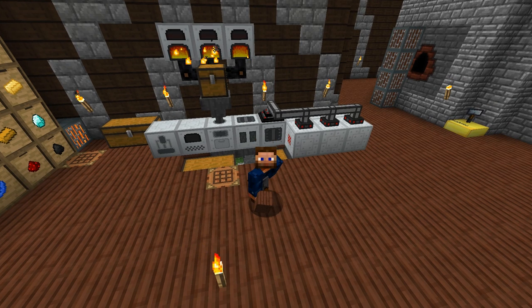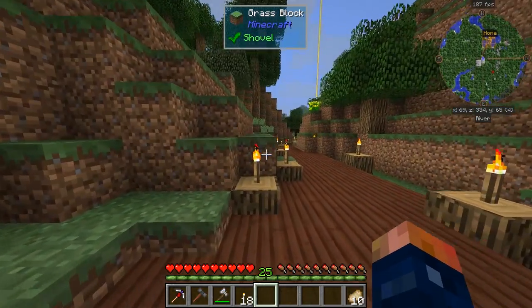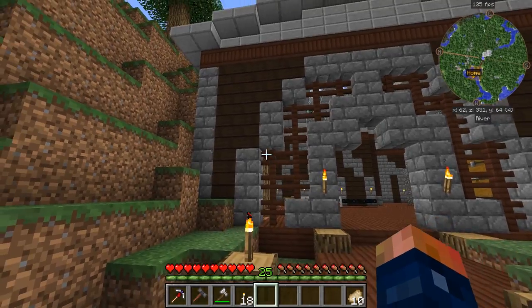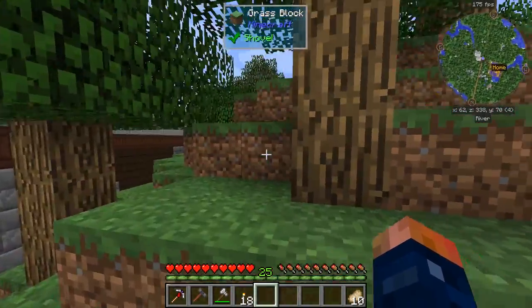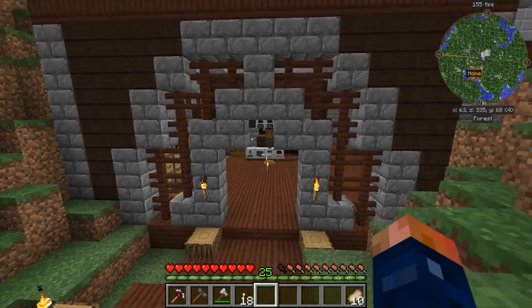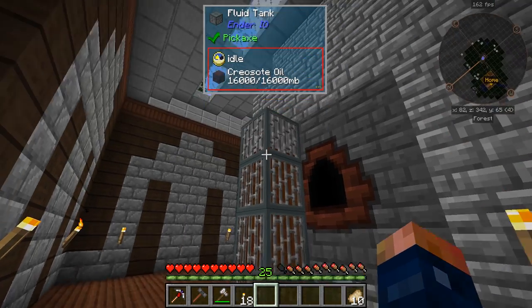Hey guys, welcome back, this is Chosen Architect and today we'll be getting IndustrialCraft automated. It's a bit noisy and some things have changed, so I built a factory. Let's go ahead and call this our factory for now - it's a pretty decent sized building. If we take a look up here you can see I even have a smokestack, which I thought was pretty neat. All these materials are pretty easy to get and it actually allowed me to use my creosote oil, which I have tons of.